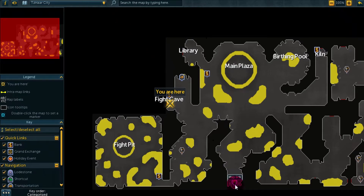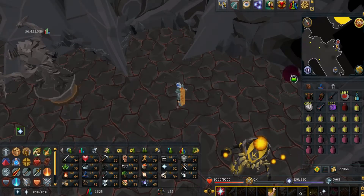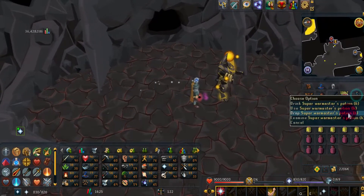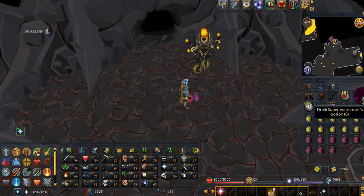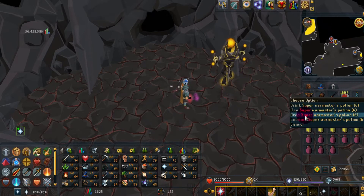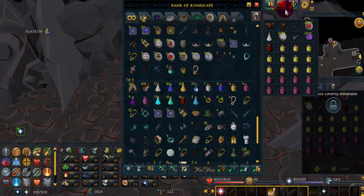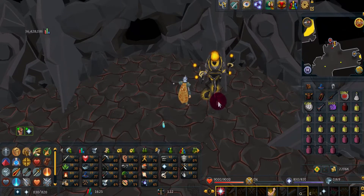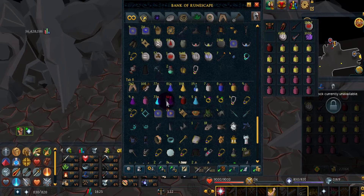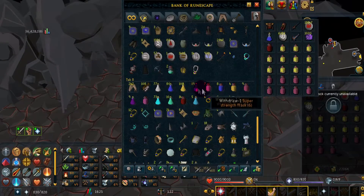Once inside the cave you'll appear near the entrance. Run north and then west to where it says Fight Cave — there's a bank right next to it. Before going in, I'd highly suggest drinking your potions at the bank, then banking the empty flask and taking out another one.